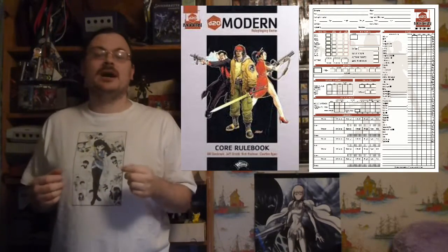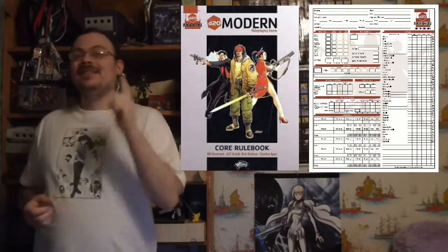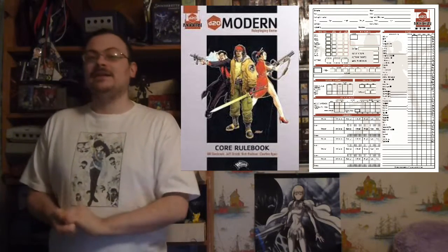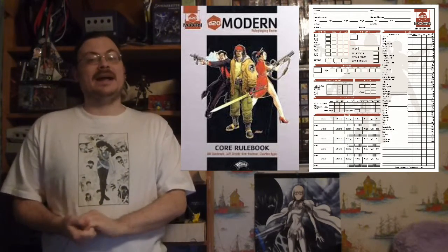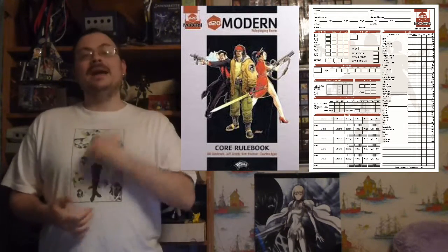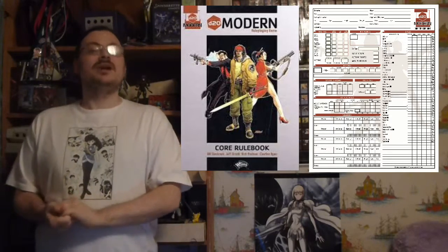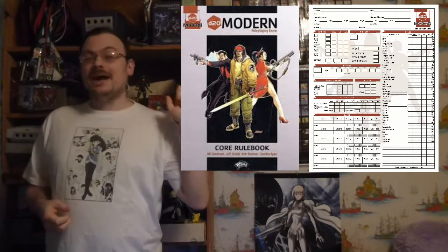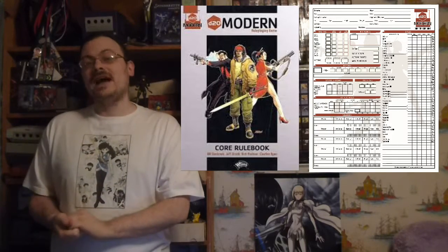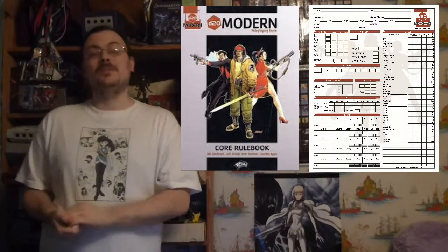Where we last left off, we were talking about combat. Let's talk about some more rules and actions you can take in combat, a lot of the special attacks you can take. Aid Another means I'm trying to help out an ally in combat. If I have a friend engaged in a melee attack against an opponent and I am also engaged in melee against them, I can attempt to aid them in either attacking or defending. I would make an attack against a defense of 10, and if successful, I can grant my ally plus 2 to their next attack against that opponent, or plus 2 defense against that opponent's attacks on their turn.